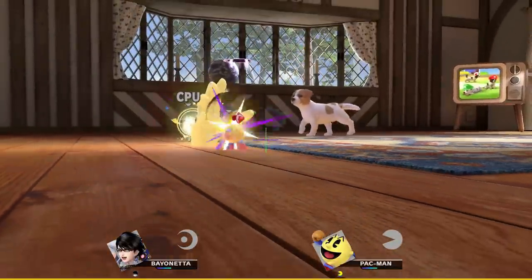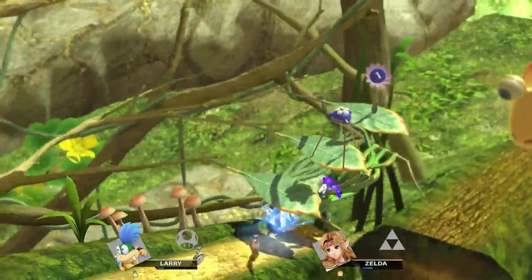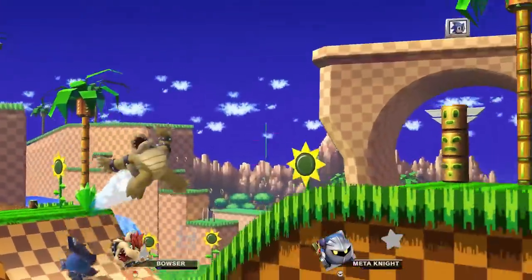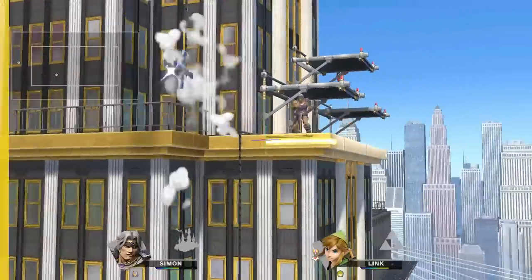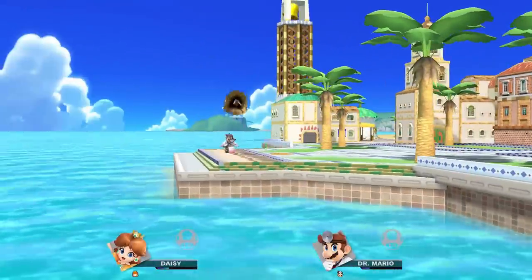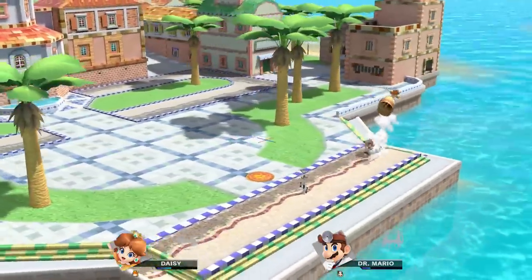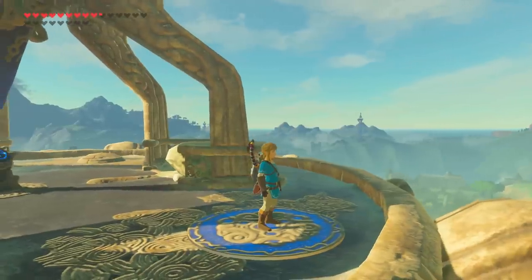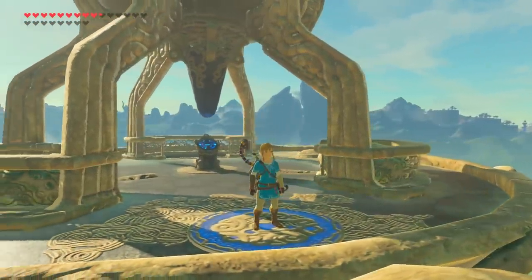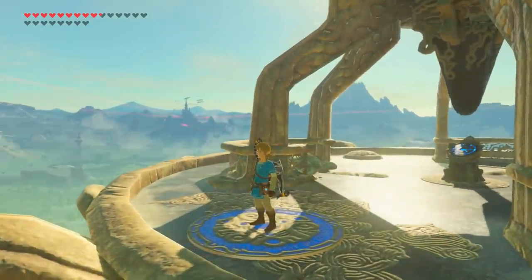One of the greatest aspects of Smash Brothers has always been the large assortment of unique characters and worlds that can be experienced within its games. Each stage is effectively a visual microcosm of the game world it represents. But considering the sheer variety of genres on offer, how are stages like the Great Plateau Tower — a representation of an open-world game — even possible to bring over to a fighting game like Smash Brothers Ultimate? That's exactly what we'll be looking into today in this episode of Smash Labs.